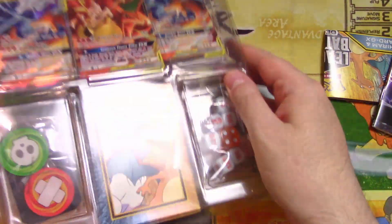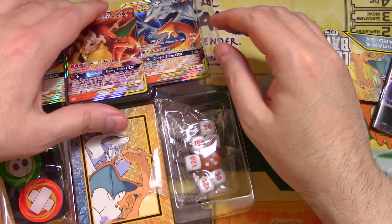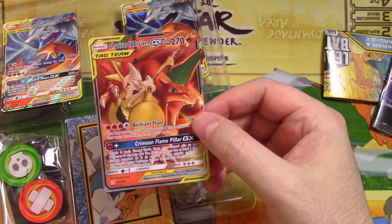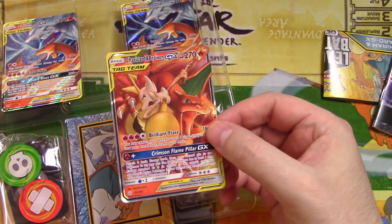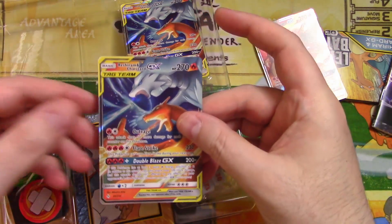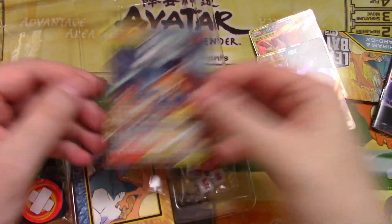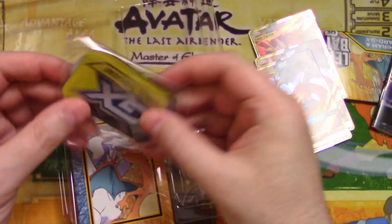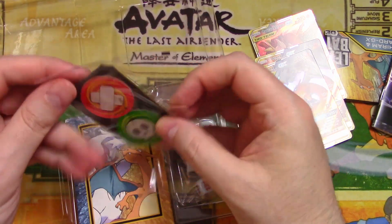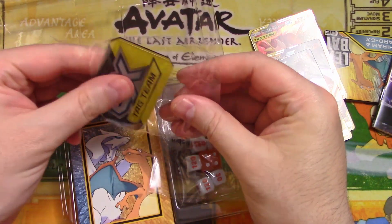Let's crack this sucker open. Lots of plastic. Please don't have any damage on these cards — I might sell them, in fact I probably will. Really neat looking. This is pretty much it — it's Double Blaze GX. The textures are kind of interesting. Oh, I like that flipper — that's like a hard plastic. I'm going to open this up. I've never bought one of these decks before, so this is new to me.